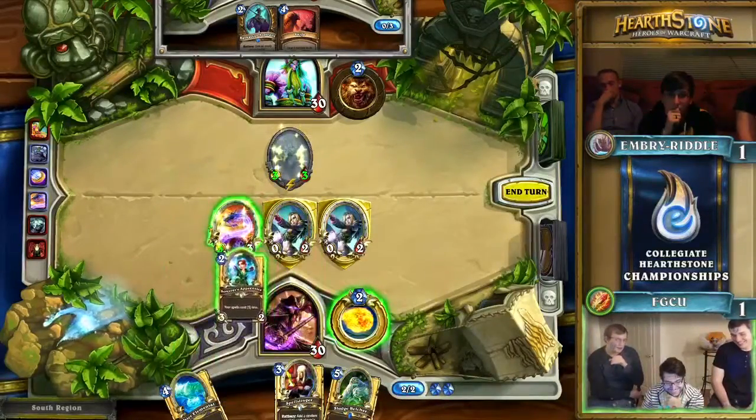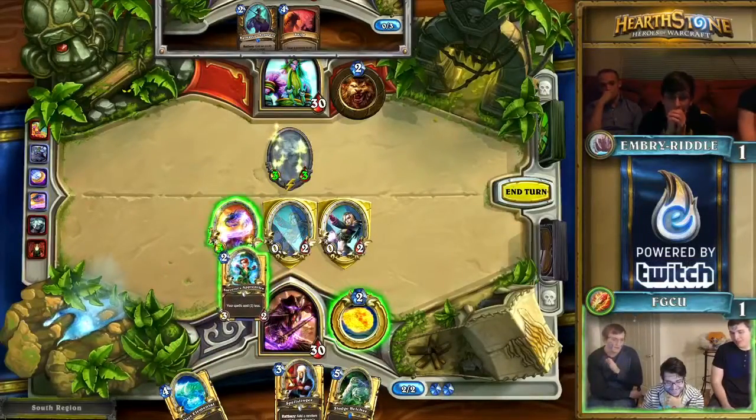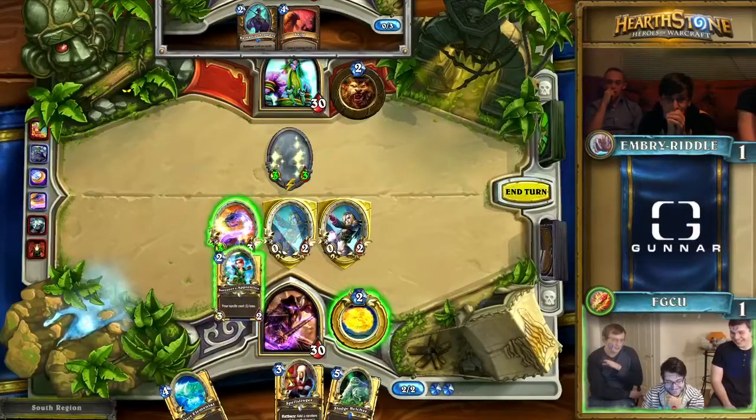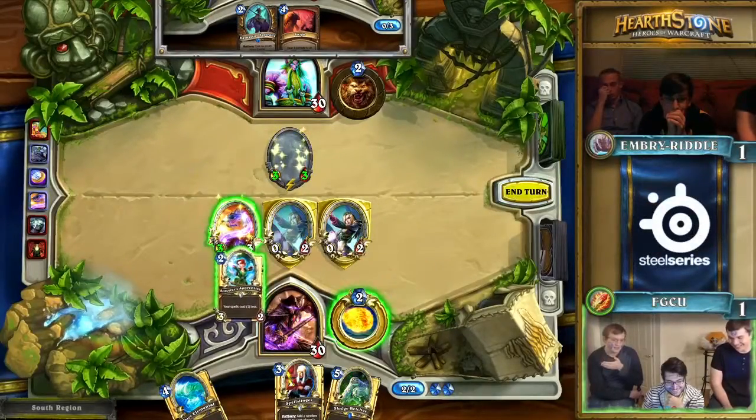The other thing too is that Water Elemental is shutting off weapon swings. When you find yourself in a situation where you're freezing a player who is relying on weapons to get the job done, you oftentimes have a minion that just goes unchecked for the entirety of the game, dealing so much repetitive damage that you're just going to win from it.